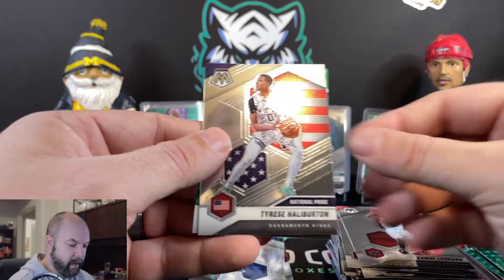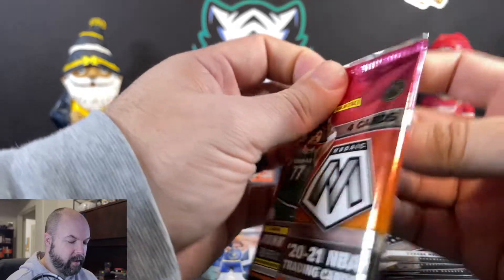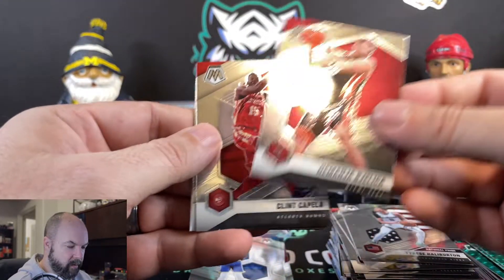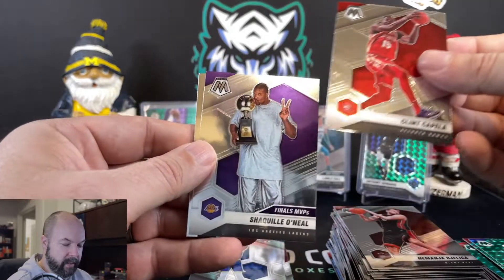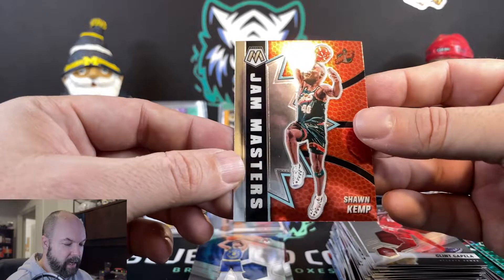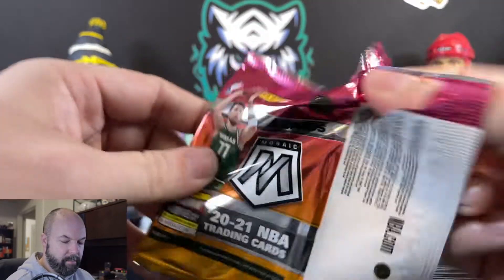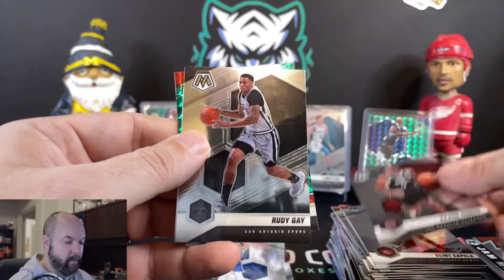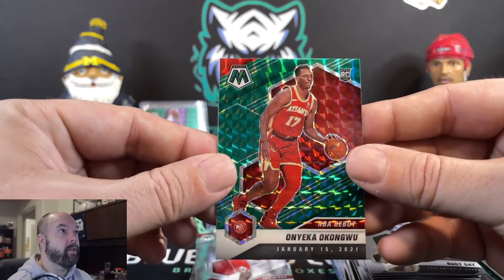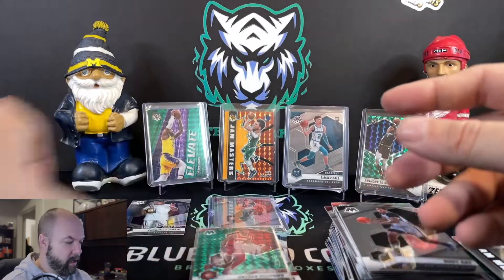There's a John Wall, Kawhi Leonard, Tyrese Haliburton National Pride, and Terrence Ross in the green. Three more packs to go — thank you guys for sticking with us. Luka Doncic orange fluorescent numbered — that deserves a like for sure. Don't forget to hit that subscribe button. Clint Capella, Shaquille O'Neal — PC card for us there, finalist MVP — and Shawn Kemp Big Head Jam Masters. So we had a Gary Payton and a Shawn Kemp, got that Spud Webb Jam Masters as well with the fat head. Rajon Rondo, Rudy Gay, Patrick Williams NBA debut, and Akongwu in the green prism — no numbers on the greens. Put him in a sleeve, being a rookie.